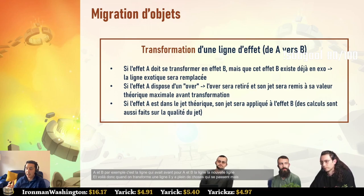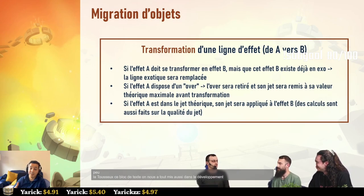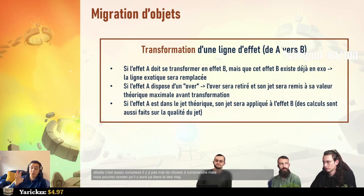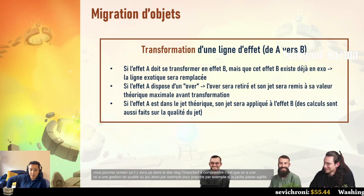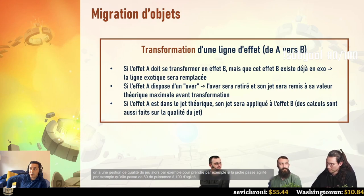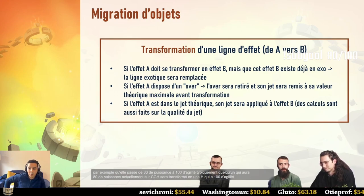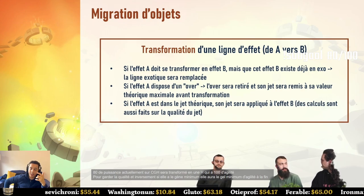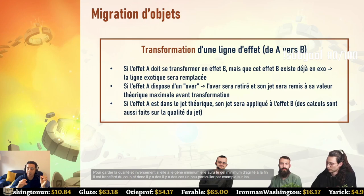When we transform a line, we call it A to B — A being the old line, B the new one. A key part is management of stat quality. For example, if a Jahash gains agility instead of power, someone who had maximum 80 power will receive maximum 100 agility, preserving the quality proportionally. Someone with minimum power will receive minimum agility. It's a proportion from old to new.